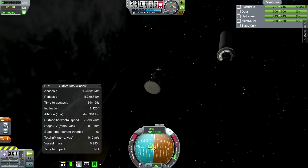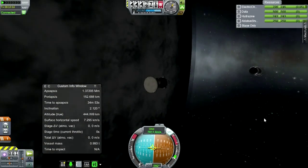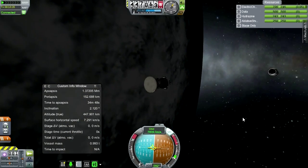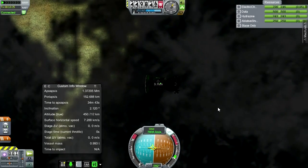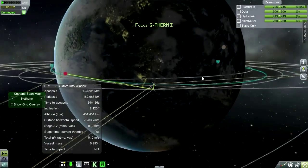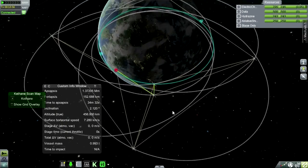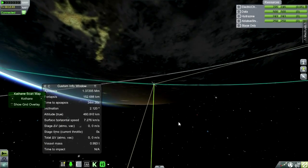That was sort of a close call. We're getting into a lot of space junk here. So here's how we're connected right now — it's actually through Stayputnik 5, our good old friend. But we could be connected through the Aurora Valley TDRS, so that's all good.